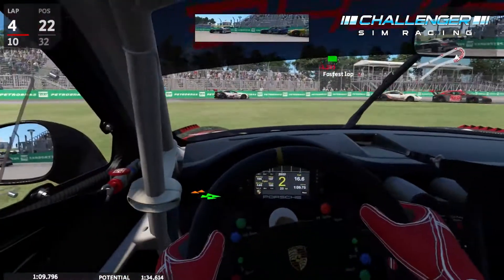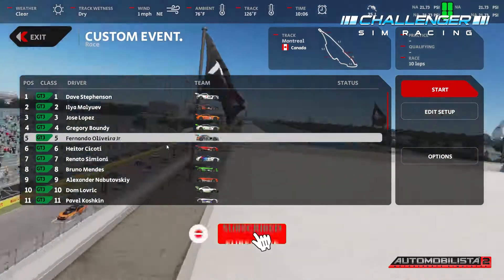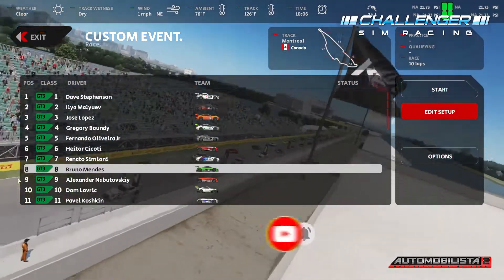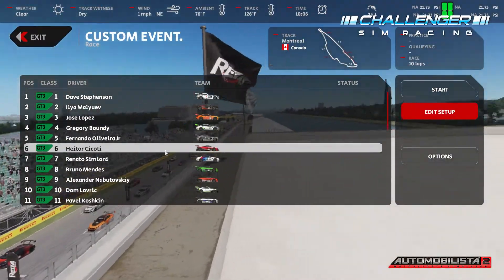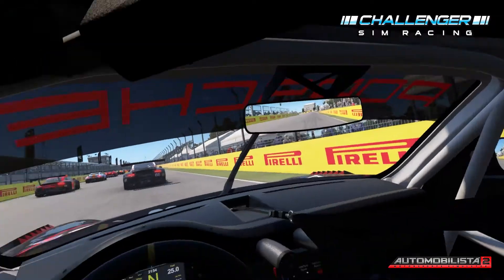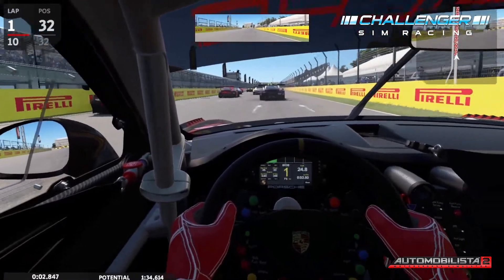Okay, take two. Here we are for take two in AMS2 - we're going to be racing GT3s at Montreal. We're trying to get one entire clean race from start to finish, hopefully with no spins, trying to avoid as much contact as possible. We're racing in the Porsche GT3 against a full field of GT3s, doing 10 laps around Montreal. Starting from the back, AI is on 100. Just looking at these start lights - and we're away, making a nice getaway.